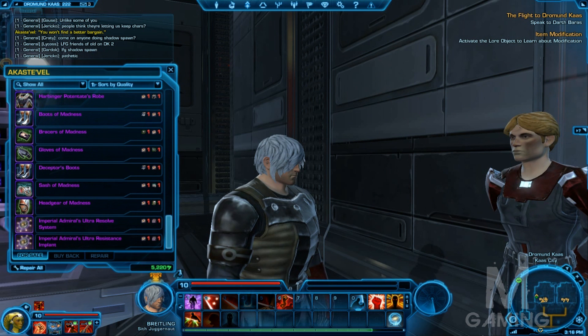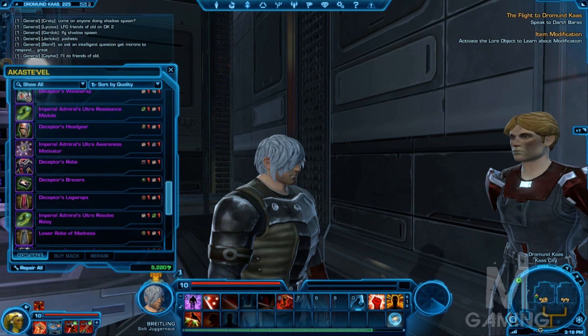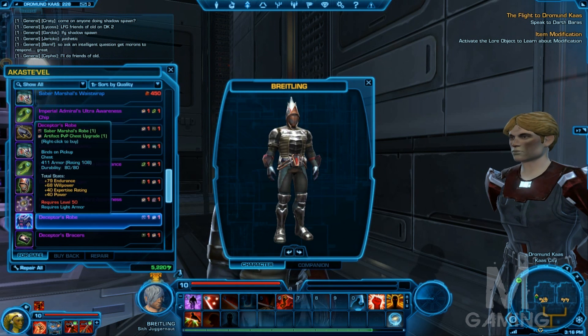Now with the Inquisitor armor, you've got two different sets: the Madness set and the Deceptor set. Choosing which one you're going to go with is going to depend on what spec you went with as an Inquisitor. Did you go more of a caster style spec or are you an Assassin? This is going to differentiate the different styles of gear. The first one we're going to take a look at is the Deceptor's gear, so we'll go ahead and equip all that right now.